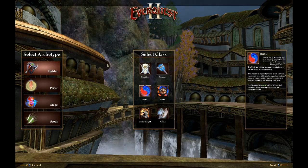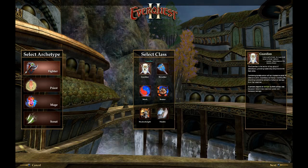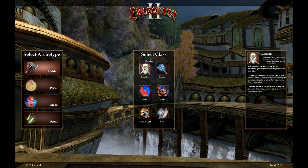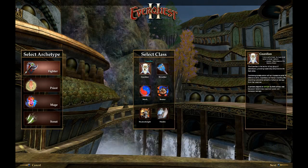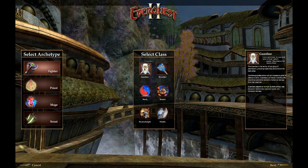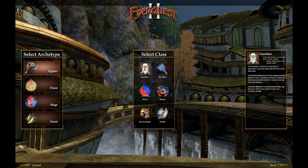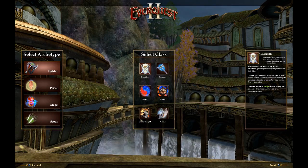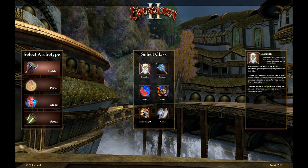Each class is divided into four different archetypes. First you've got the fighters — these are the tanks. First is the Guardian, your general sword-and-board type tank. All through my time of either playing EQ2, talking to people who played it, or reading forums, this has been pretty consistently the best tank overall in the game. That might have changed, but pretty consistently I hear that the Guardian is overall the best tank. It doesn't mean the other classes can't tank, but generally that's what I hear.